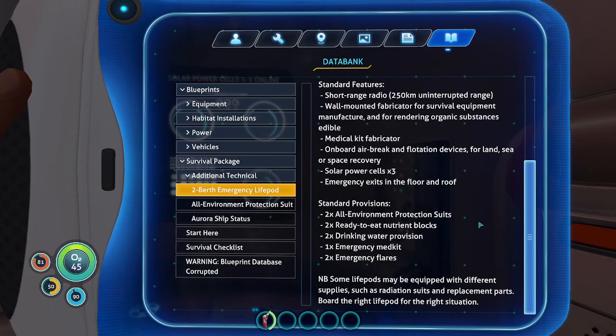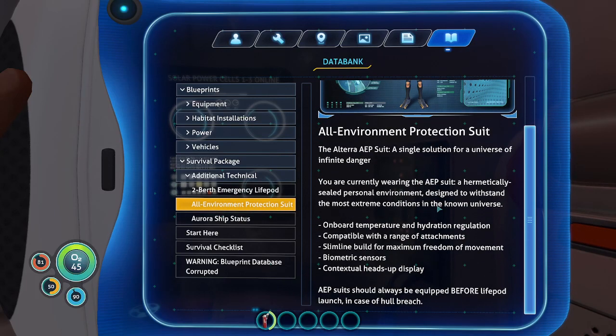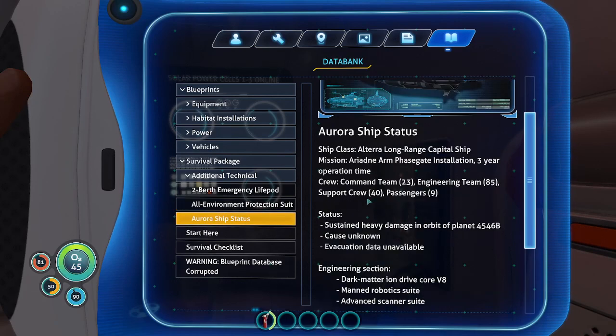'Notabellum' — which means 'take note' — some life pods may be equipped with different supplies such as radiation suits and replacement parts. Board the right life pod for the right situation. The all-environment protection suit — the Altera AEP suit — a single solution for a universe of infinite danger. You are currently wearing an AEP suit, a hermetically sealed personal environment designed to withstand the most extreme conditions in the known universe: onboard temperature and hydration regulation, compatible with a range of attachments, slimline build for maximum freedom of movement, biometric sensors, contextual heads-up display. AEP suits should always be equipped before life pod launch in case of a hull breach. That's probably what I've got on then. I know we make more suits later but I don't remember which ones.